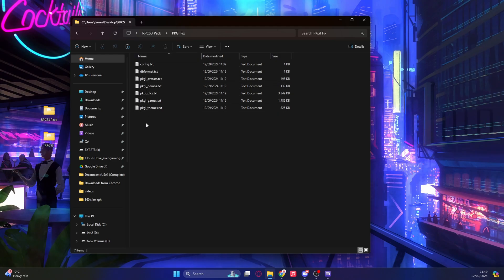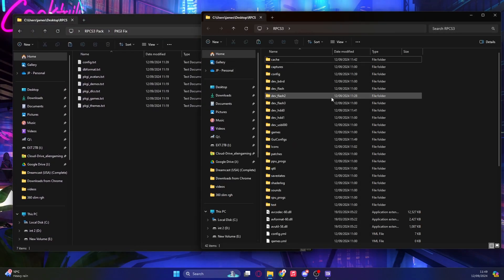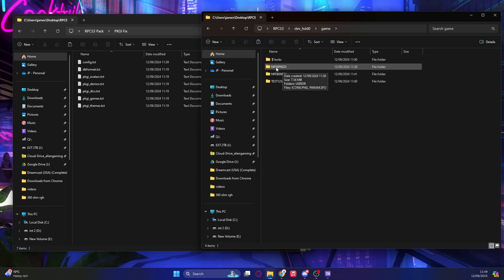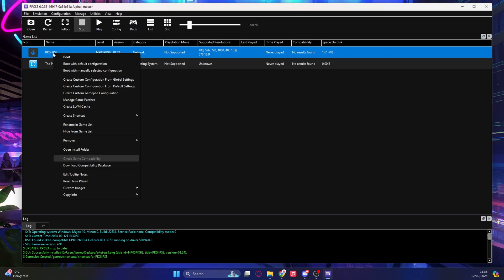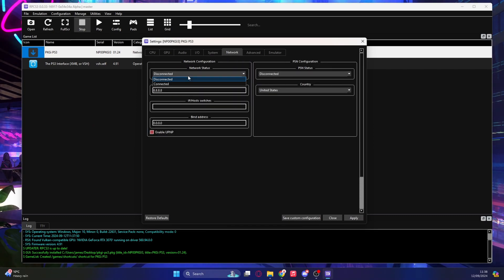We need to copy some files across from the PKGI fix folder. The pack you downloaded has a folder called PKGI fix with a load of text files in it. Open that up, then open the RPCS3 folder and go into dev_hdd0, then into Game, and find the folder with PKGI on it. Click on user data — grab all the files and dump them into that folder. Once copied, close those windows. Back in the PS3 emulator, right-click on PKGI and select 'Create Custom Configuration from Global Settings.' Go to Network, change it from Disconnected to Connected, and on the right click RPCN. Apply the settings and close the window.